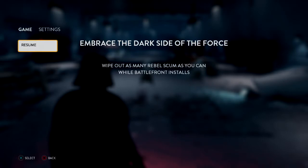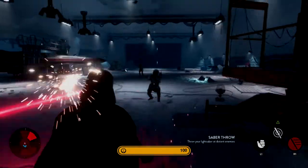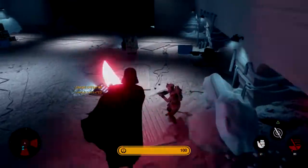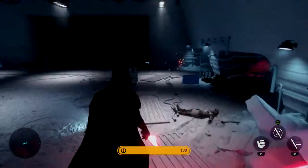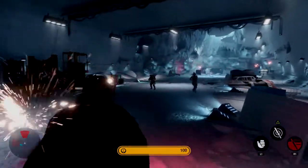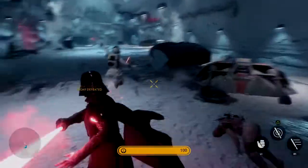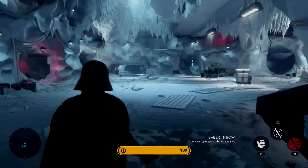The game is installing right now — that's currently what I'm waiting for. Oh, I just realized I have an aerial attack. I can throw my lightsaber. The weird thing is I don't see my lightsaber come back open — it comes back to me, but it comes back closed. Whereas in Battlefront 2 it comes back all open.